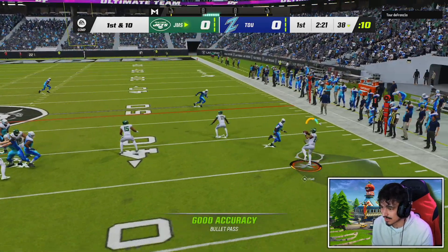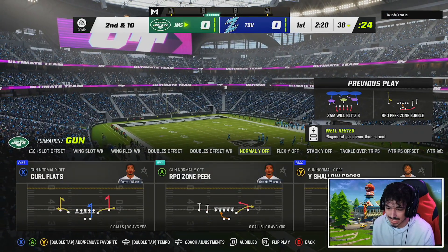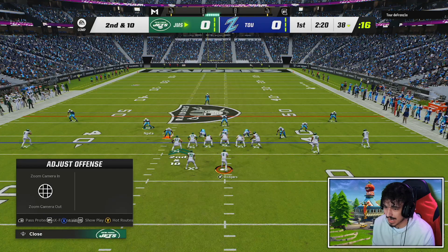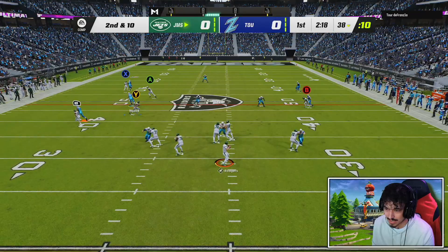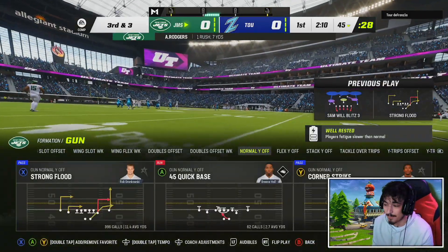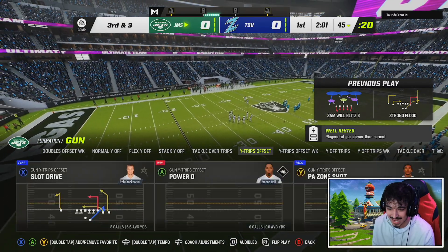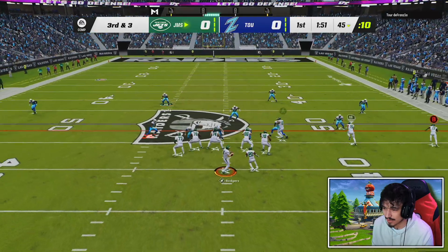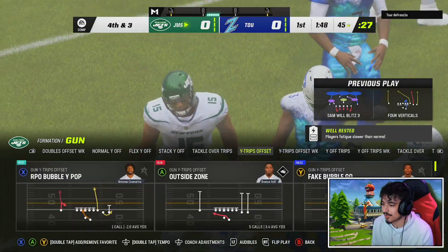Whoever the Jets draft in the first round will most likely be an offensive lineman. This guy's already got KOs out there — Mike Vick with flat zone KO, running cover three. I need to learn a new playbook but you can't learn a new playbook if you don't play the game. This is definitely the earliest I can remember being burnt out from a Madden game. We have protected for a reason — Rodgers steps up and slides. 91 speed is honestly still not bad, pretty good for a Rodgers card.